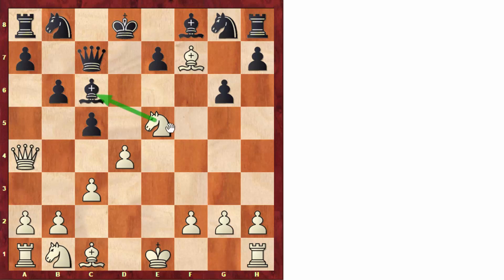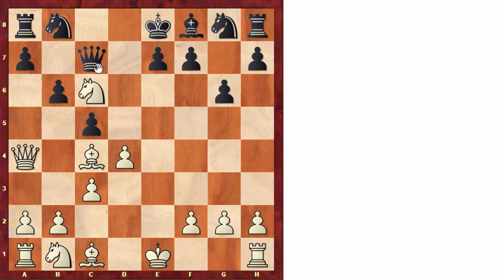White can take on c6, which is a possible way to continue the game. But here white played a much better move, at least from the practical point of view. White captures on c6, and we need to double check if that capture is good or not. Taking on c6 will actually lead to white winning material, because white will use one of the most common tactics, which is called the pin.